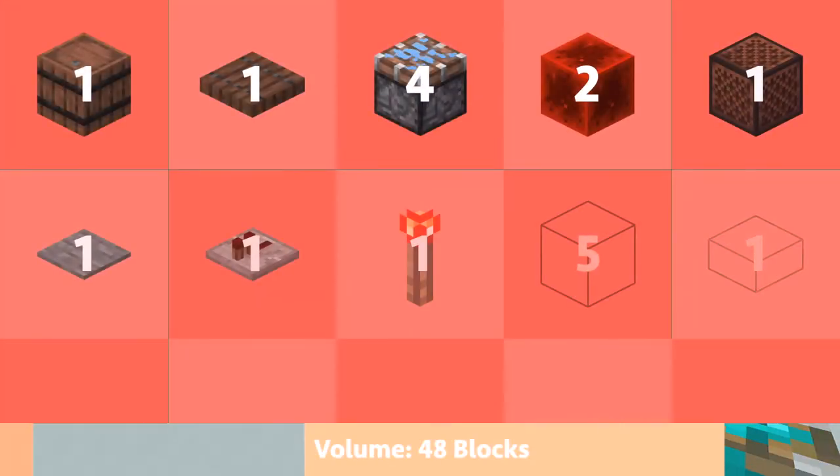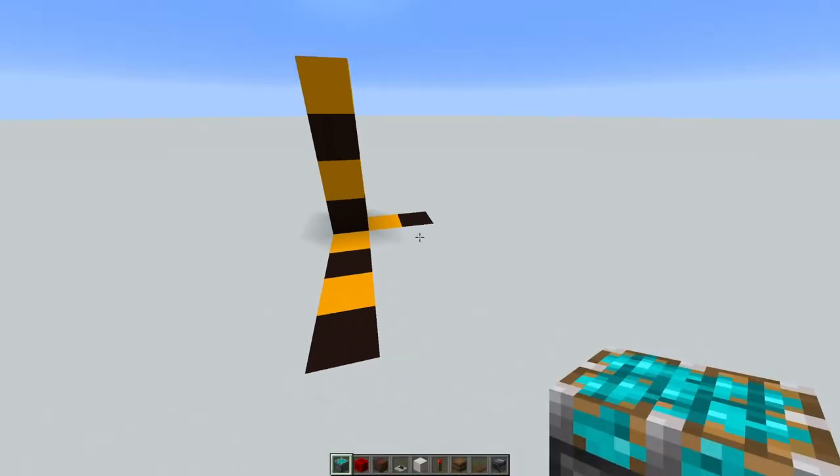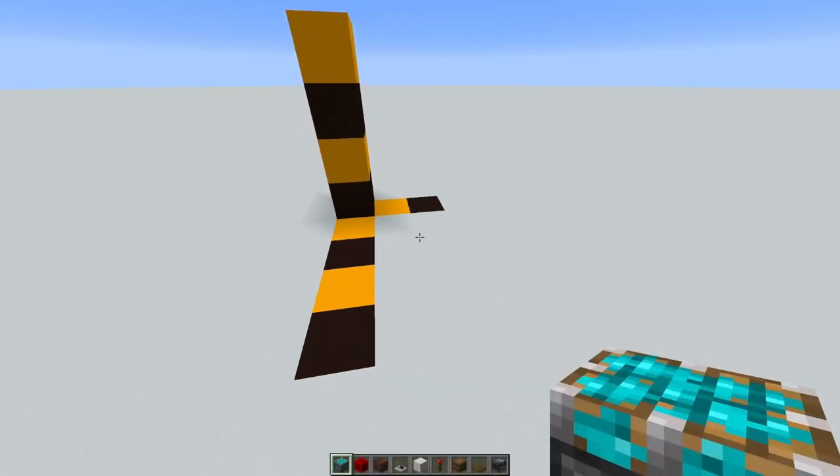Alright, to build this thing you're going to need one barrel, one trapdoor, one observer, four sticky pistons, two redstone blocks, a note block, any kind of pressure plate, a repeater, one redstone torch, five building blocks, and one slab. Our workspace this time around is a 2x4x4 area, and only being two blocks wide, you should be able to slot this in just about anywhere.